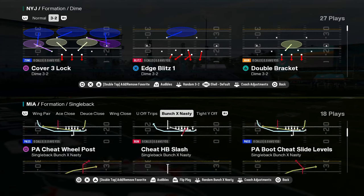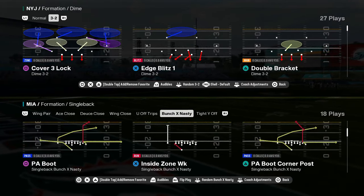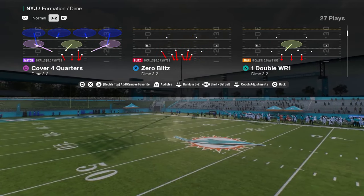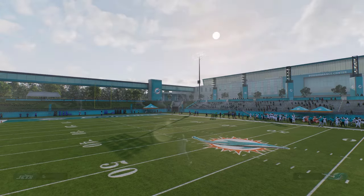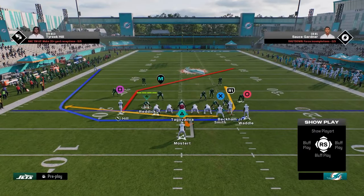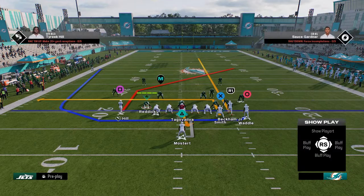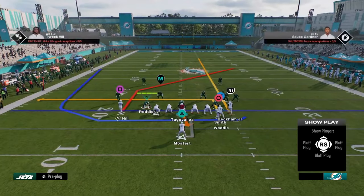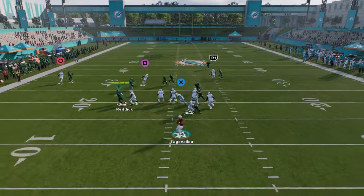The other thing that's really good in this playbook — look at this bunch X nasty. Look at these cheap motions. The whole purpose of them, honestly, is to kind of beat man coverage. All you have to do to set this play up is just in-route your tight end and streak your slot. And then you can run the cheap motion where he's going to get kind of a speed burst off the line of scrimmage, and then you have that nice sharp cutting post.